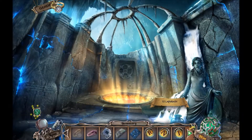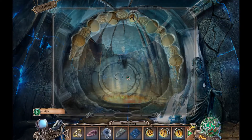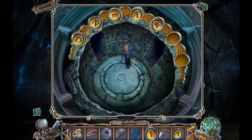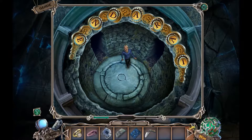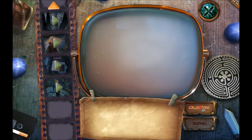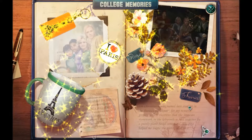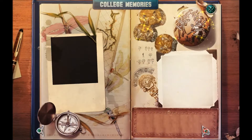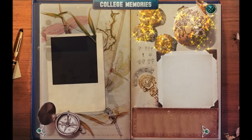Okay. Staircase in the ceiling. Spell the right word to free Alex. What are we spelling here? I have no idea. Where's my journal? Do I even have a journal in this game? College memories. Oh, here it is. I guess this is the last page.